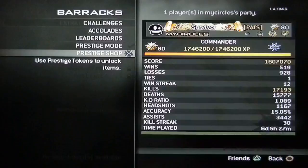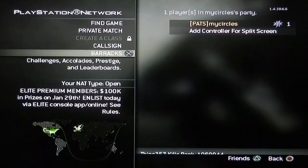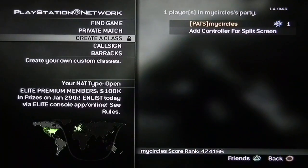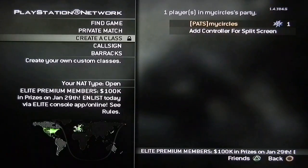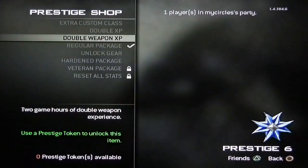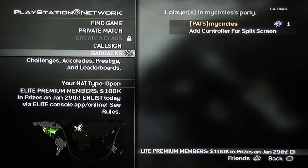I'm going to prestige now — extra custom class, sweet. Now I have nine custom classes. I was actually thinking about unlocking the FAD or AK, but I decided I'll just get those when I level up. Next prestige I'll get another custom class, then I'll have two or three tokens. I'm going to unlock the Hardened Package and Veteran Package with those tokens. But guys, that's it — I'm Zag, I just prestiged for you guys, that's my class setup video, and I'm out.